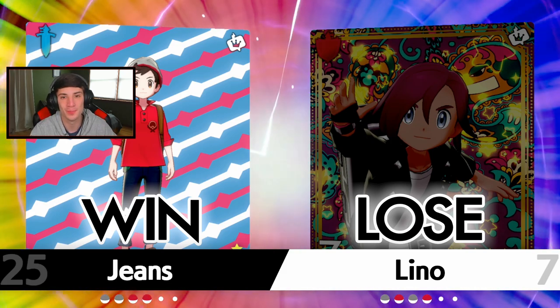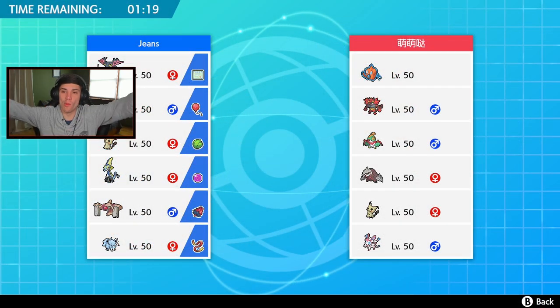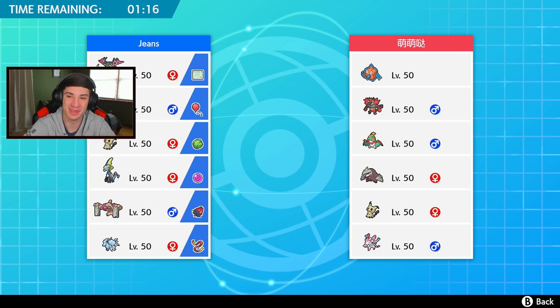Battle number two coming out - Rotom Wash, Incineroar with Intimidate, Halucha, Xerneas, Mimikyu, and Sylveon. Halucha is a sick little mon, I really do like it. How do I roll out here? I don't really want to lead Dragapult as he might lead Incineroar. Inteleon and Ninetales are still looking solid as a lead.